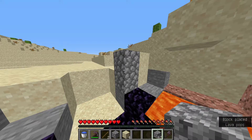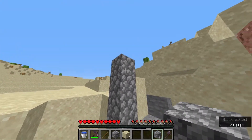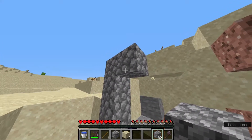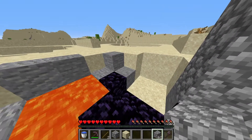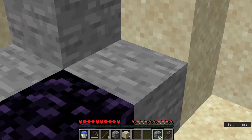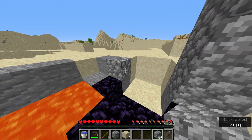Another cobblestone, another cobblestone, and another cobblestone like shown. Now we have to place on this block a cobblestone as the corner of the portal. Now we go to the other side and place down here a cobblestone and attach one block.